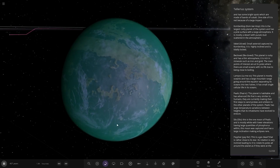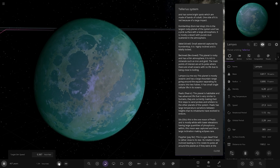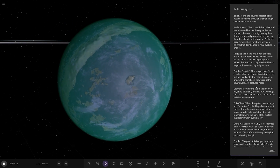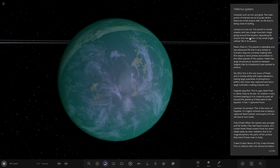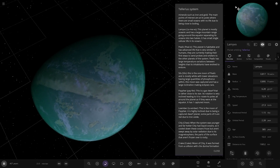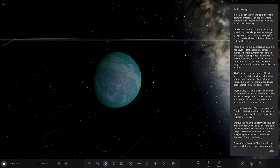Next up we've got Normieville. This one is spinning very fast — rotation period 1.15 days. I really like the surface, it looks pretty wild. The planet is mostly oceanic and has a large mountain range going across the equator separating its oceans in two halves. That's pretty cool. It has small single-cellular life in its oceans. That is a really unique design with that massive mountain range across the equator. Very cool.